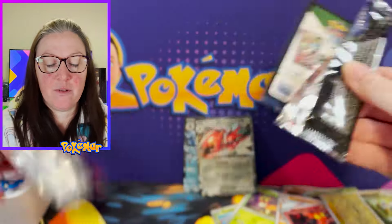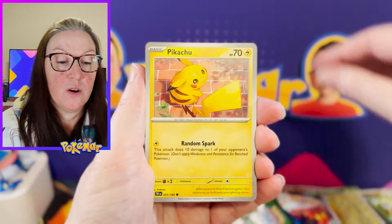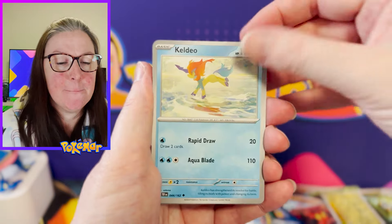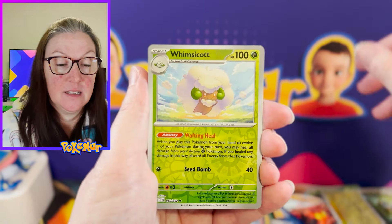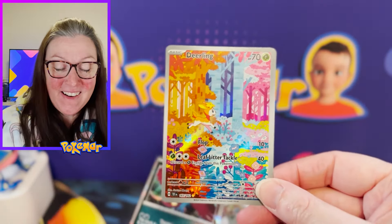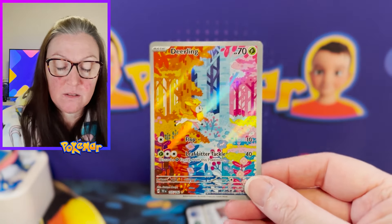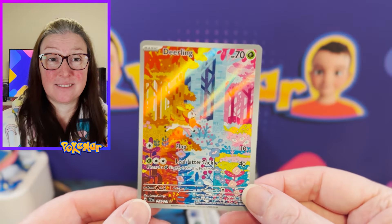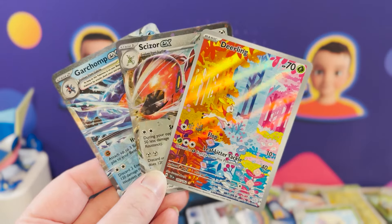Into our last pack of Temporal Forces before we get into Twilight Masquerade. Haunter, Pikachu, Ghastly, Eldigiem, Keldio, Delmise, Electabar, Whimsicott Reverse — how cute is this card! — Dealing... what is that? A single gold star. So that's an illustration rare, right? Sorry Ben, I think we took some of your luck for this week. Absolutely gorgeous, what a nice start. Let's hope the luck carries through on Twilight Masquerade.